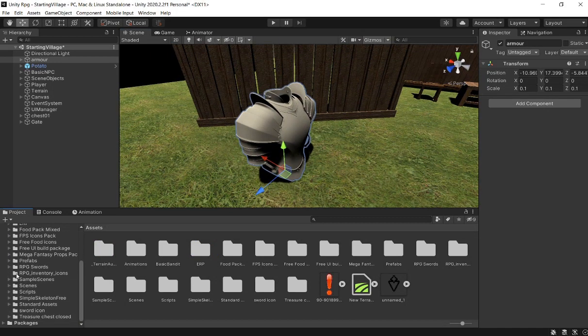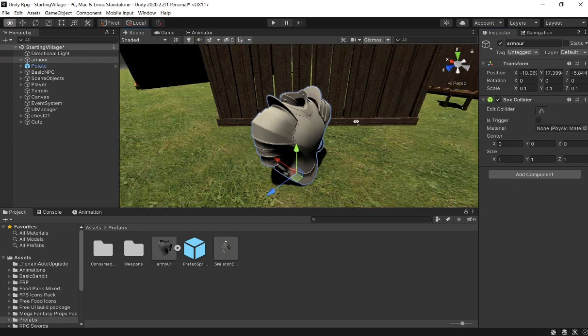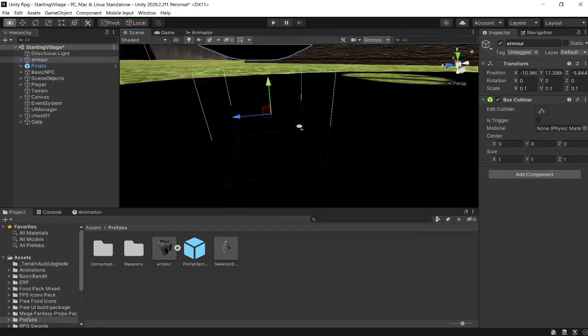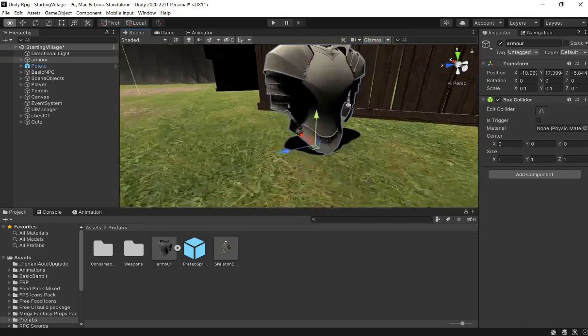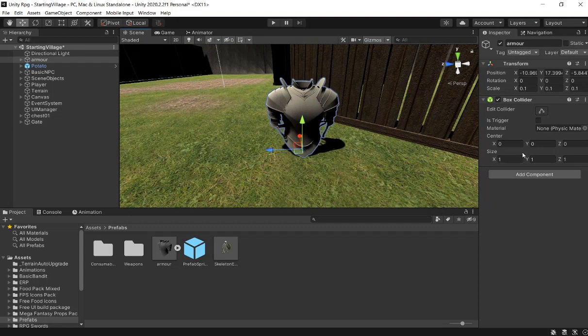In my opinion, we don't really need to shell the armor, because this is a first-person RPG. So all we're going to be doing is just picking up the armor, and when it's in your hand, that's literally the only time you're going to be seeing it. If you guys want to learn how to have a third-person RPG, there are some other good tutorials on YouTube, but I'm not going to cover that today.